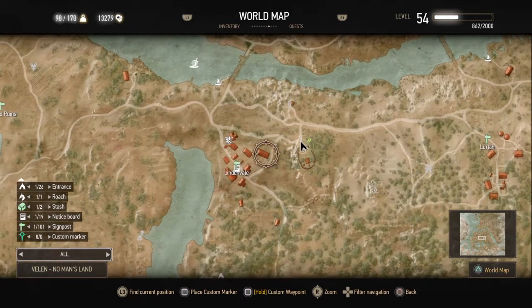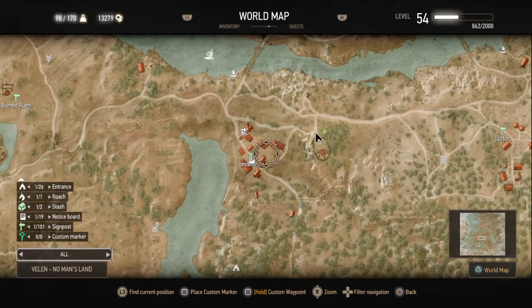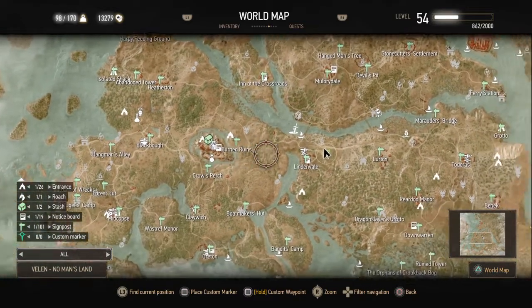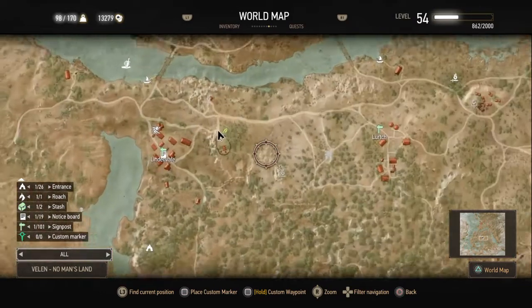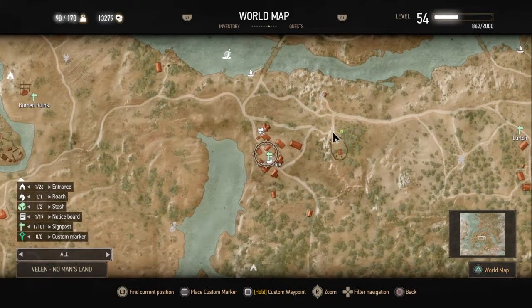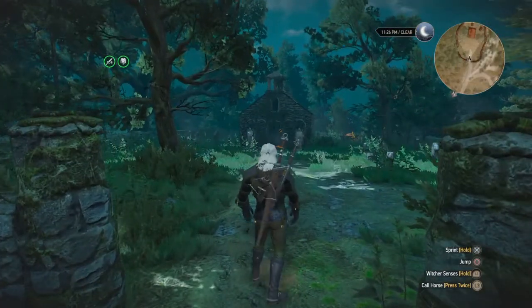Where you need to go up and you actually face a night wraith — or is it a noon wraith? I think it's a night wraith. So just to know where we are: Crow's Perch, the Baron area — go east, that's Lindenvale — then just go slightly northeast of where the fast travel point is. We're gonna walk in now.